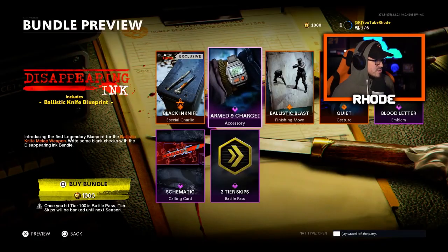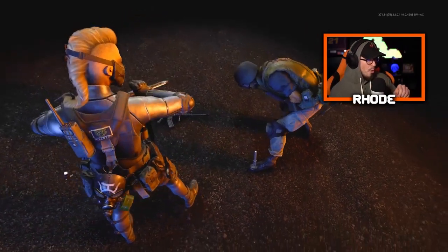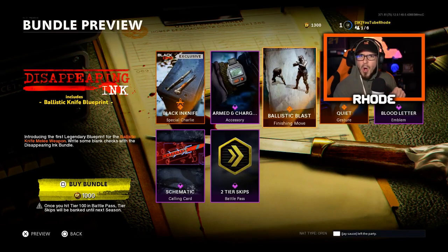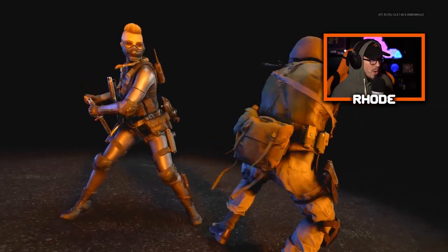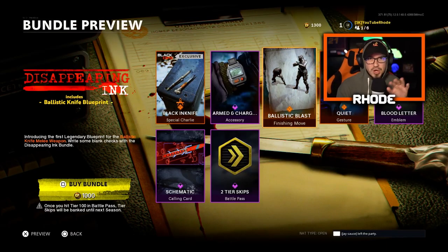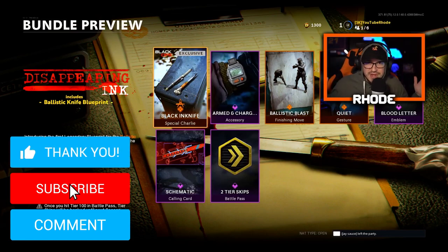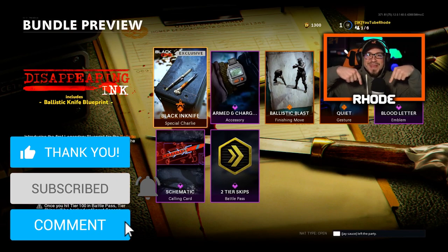That is a black-as-ink knife. We also have the Armageddon charm — I'm not worried about that, I'm worried about using these knives. Right in the toe! We're doing this all game, just going around getting assassination kills. Hopefully you guys enjoy this — smash the like, hit the subscribe button, and I'll catch you in the gameplay.